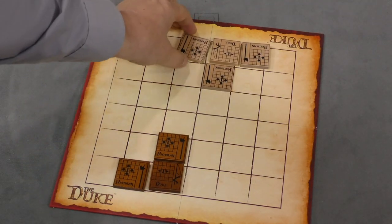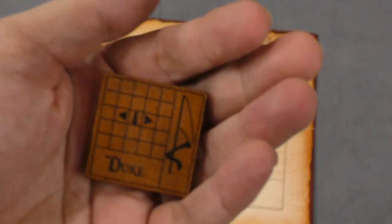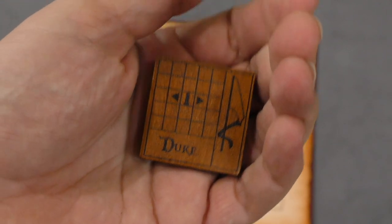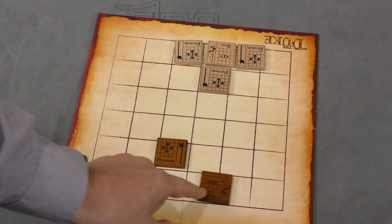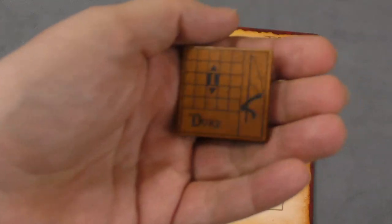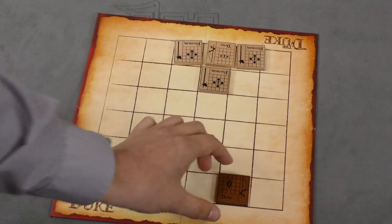So let's rotate the board to their side. They decide that they're going to move their Duke. We look at the Duke piece here, and the Duke can only move to the left or right, but it can slide — it can move as far as it wants in a certain direction. So maybe the Duke will move over here. Once you do that, you'll flip the Duke over. You'll now notice that the Duke can slide forwards or backwards.